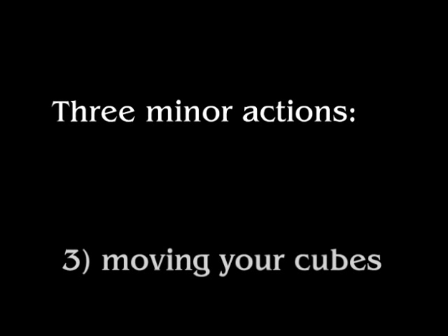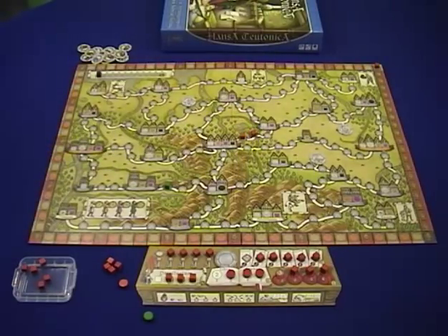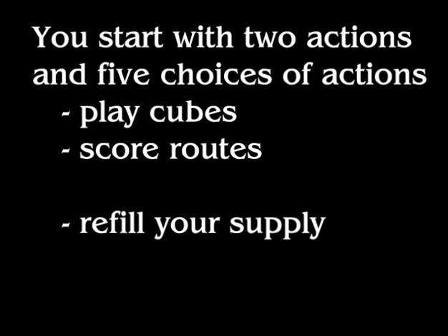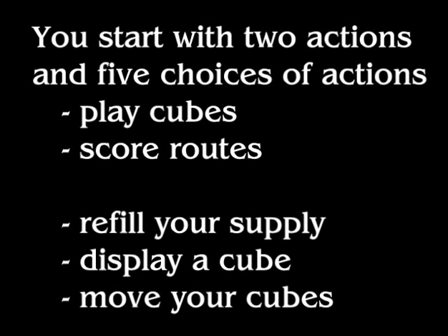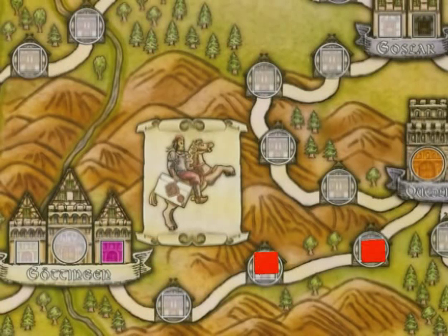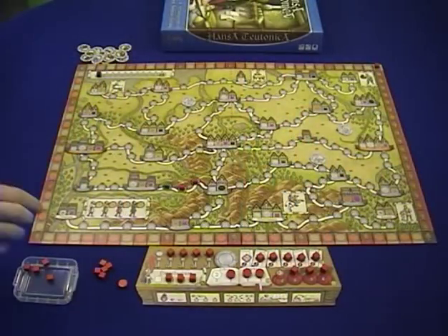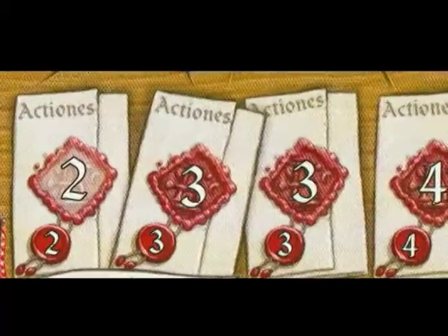The other way to deal with people getting in your way is to simply move your cubes, which is the fifth action. At the beginning of the game, you have the ability to pick up two cubes on the board and move them to different spots — you have to move them to empty spots. So you have two actions on your turn, and you have five different choices with which to use those actions. Mainly, you're going to play cubes or you're going to score routes. But you can also refill your supply, displace an opponent's cube at a cost, or move a couple of your cubes on the board. So the first few turns you'll probably be laying a few cubes, then maybe scoring a route, then you may run out of cubes so you'll have to refill, play some more cubes, maybe have an opponent get in your way so you have to displace, and then you'll have a route full so you can score that route. And the game continues in this way.